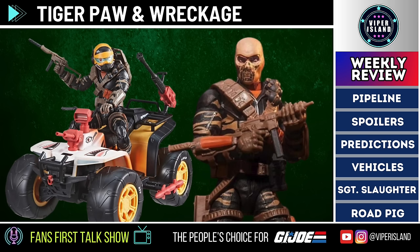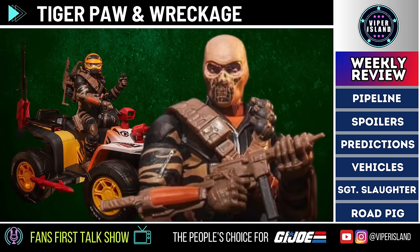In one image, Wreckage has used his detonator to cause a big explosion. The Tiger Paw has red accessories, the standard Tiger Force gradient paint apps, a black cannon with a red base, and Tiger Force yellow hubcaps. Since Wreckage includes a steel-core style helmet, he can also double as an anonymous troop builder when wearing it, making this a good pairing for collectors who buy multiples.